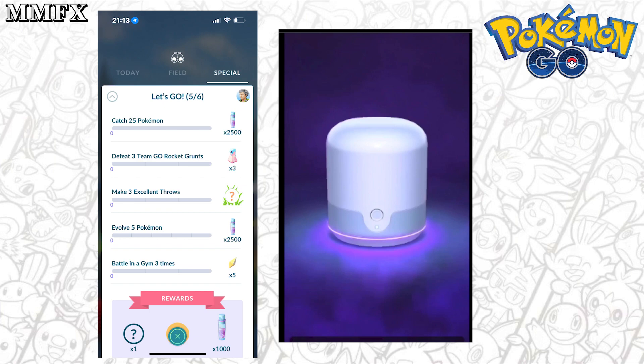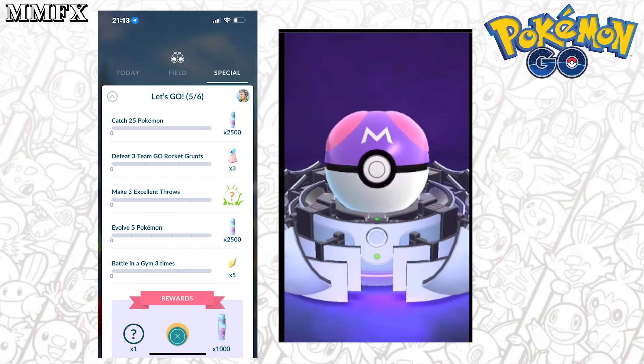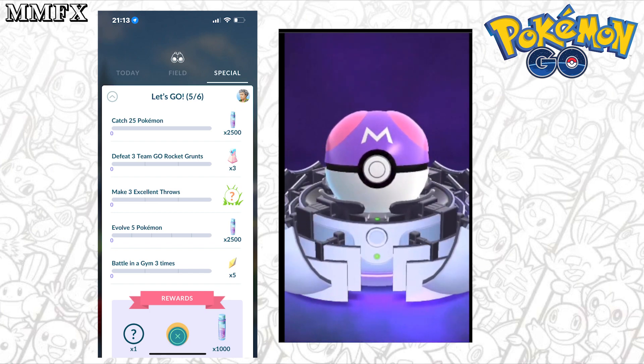This is the animation for when you open your Master Ball — if you don't want to see it and want to experience it on your phone for the first time, skip ahead a few seconds. The animation, courtesy of Pokéminers on Twitter, shows the Master Ball revealing itself in a very clear and open animation. It's actually probably one of the best animations in the game.